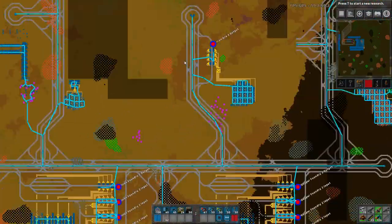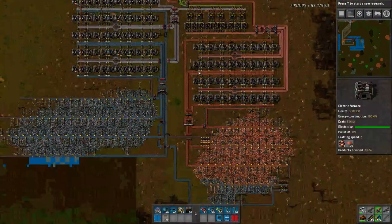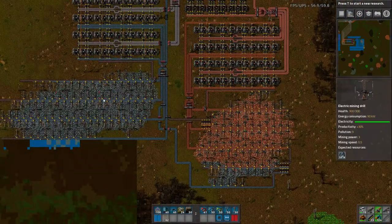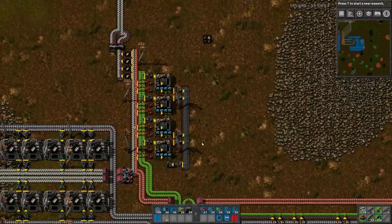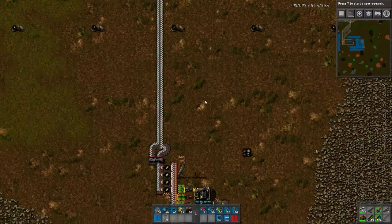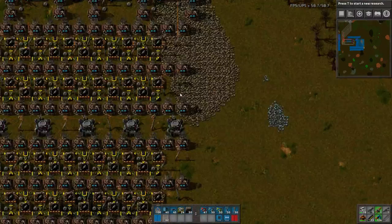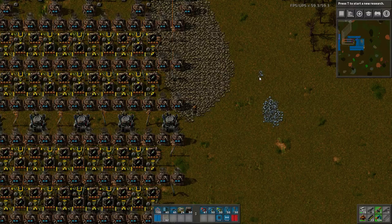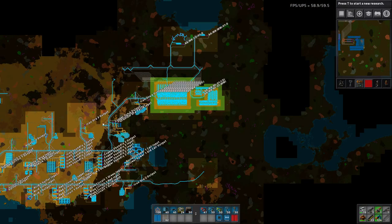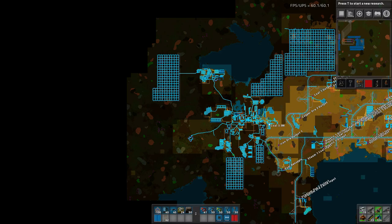My plan is to just plop down more solar panels. I have a little factory — it's got a dedicated patch of copper and iron purely to make solar panels. I put the leftover steel to the rest of my factory. I've got a chest here with 2,400 solar panels in it. Same with accumulators — I'm producing those in my old base. Every now and then I'll just plop down a few thousand solar panels and we should be fine in the long run. I'm currently expanding this array right here.